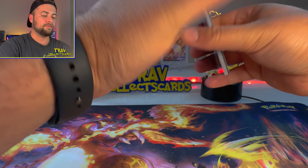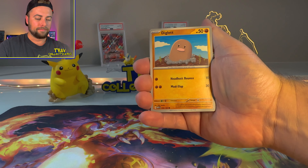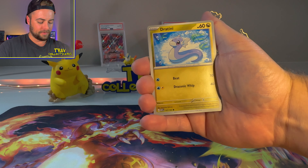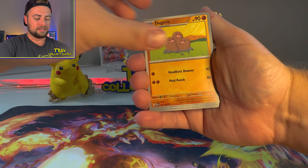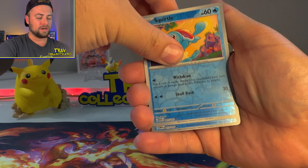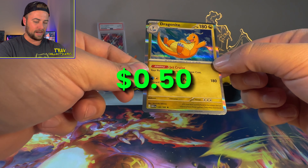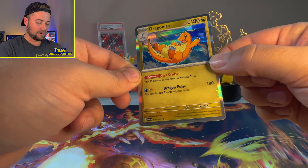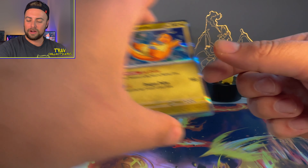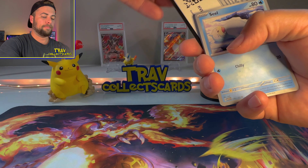On to the next pack — I've got a good feeling about this one, things are looking electric. Electric energy: Diglett, Bulbasaur, Drowzee, Dratini, Dugtrio, Clefable, Tentacruel, Squirtle — and a holo Dragonite hiding at the back! I had a good feeling about this pack. I'll take a holo Dragonite — we haven't seen that one yet.